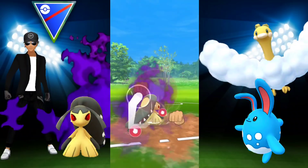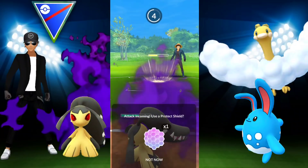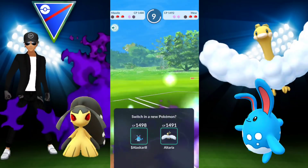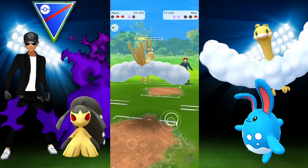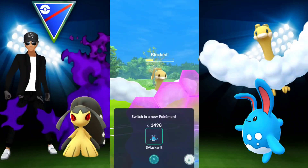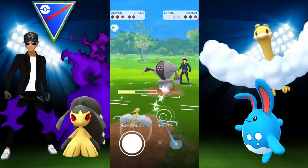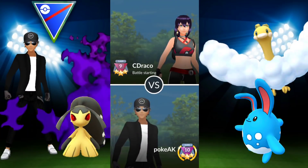We bring in Mawile and they bring in a Mew — very interesting! We let it go through — it's Psyshock. We're resisting that but still taking a lot of damage. Mew is fairly low and Mawile is low too, so we go in with another Pokémon to farm it down. They bring back Registeel of course — we shield up because the Dragon Breaths are doing a lot. With two shields, the only way I could win is to use quick moves only and not hit charge moves at all. We go for that with Altaria, then Azumarill, and take the win.